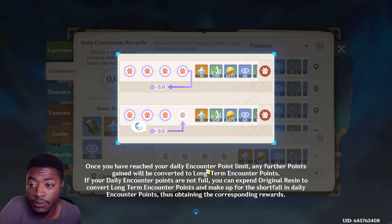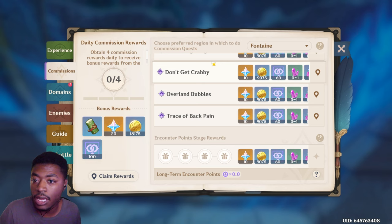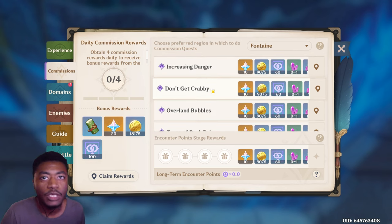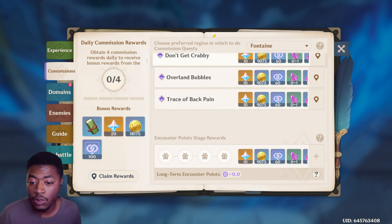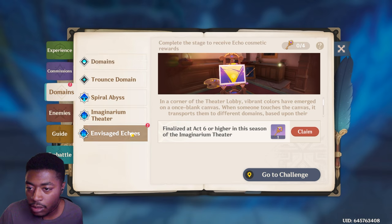The encounter point system is different now - it's actually going to be stored for a lot longer. However, I did see in the patch notes that certain things like world quests give you fewer encounter points now, so it may feel a little off at first.